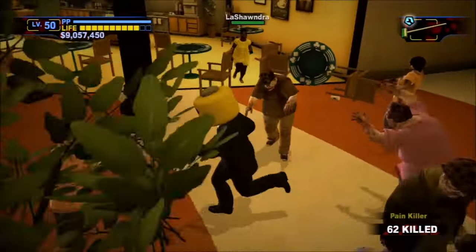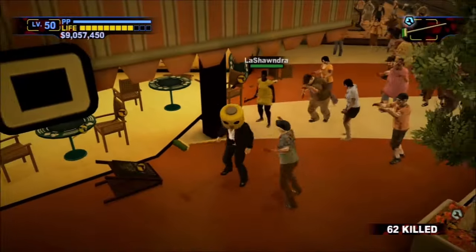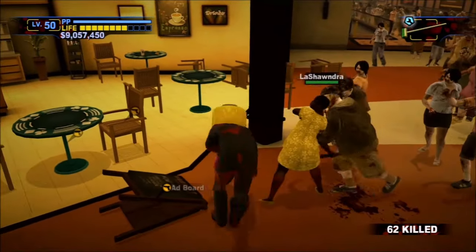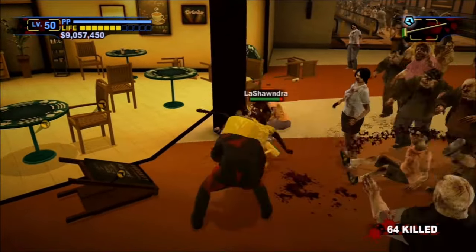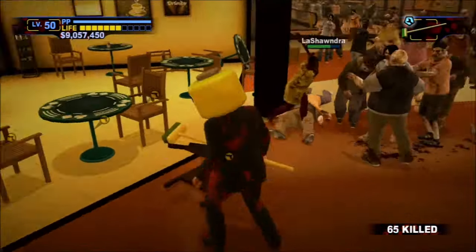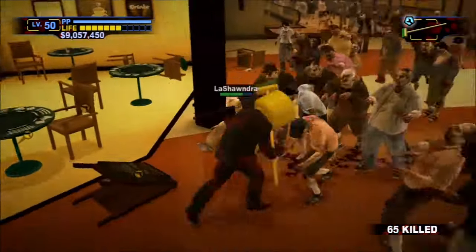Lashandra spawns in the food court at 9am, or 10 minutes into the game mode. She's also armed with a lead pipe, likely to match her husband's weapon of choice, or just to match her own in story mode. She hits harder, but still isn't too dangerous. Now might be a good time to explain how characters spawn in this mode.